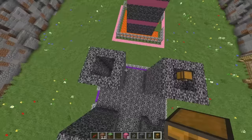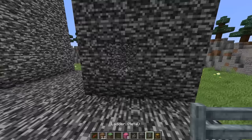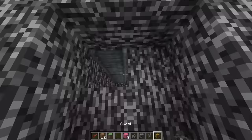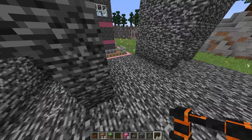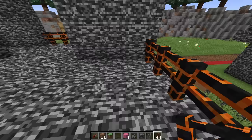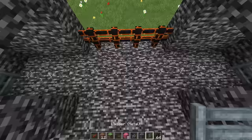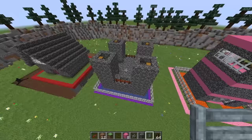Let me grab some ladders and place them on the inside to get up, and at the top I'll have a little platform. Let me grab a chest so I can have a bow - I'll go with this emerald bow, this looks sick. Put a bunch of those in here and grab some arrows. Boom, my archer tower is complete! I just need to do the same for three more. Someone's trying to rebuild their house after it got burned down.